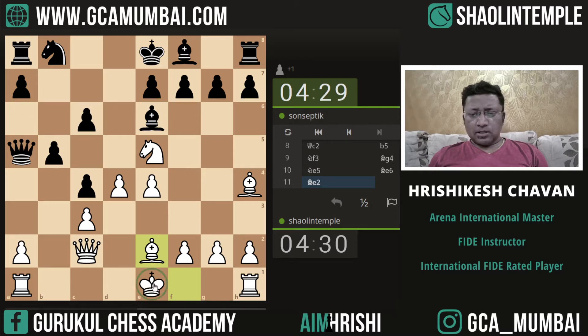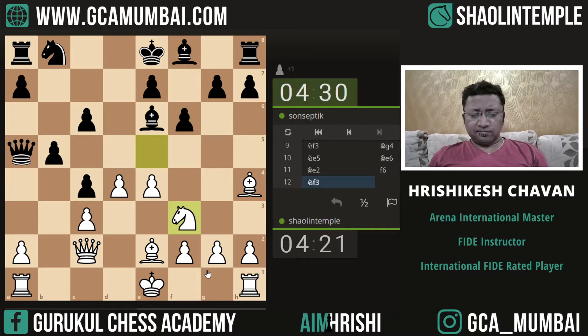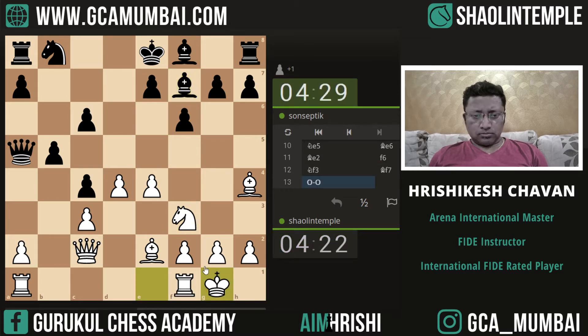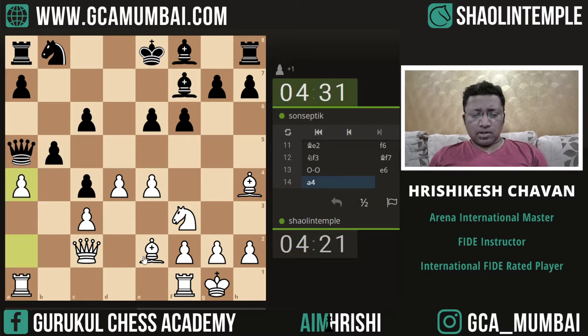Now our plan is to play Castles and maybe f4, f5. If he captures, we are going to play rook takes pawn. For now let's move back. Castles.